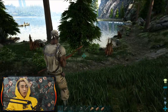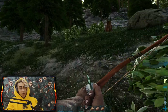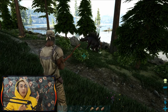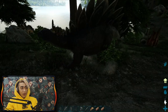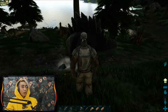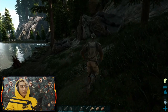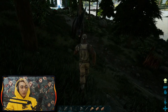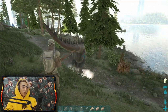On Dododex.com, enter the creature you want to tame - for example, a stego at level 55. It will tell you how much food it takes, how much time, and how many arrows, punches, or slingshot hits it will take. I just checked: a stegosaurus level 55 will take around 15 headshots with tranq arrows, about 200 mejoberries to tame, and around 20 minutes. We can definitely do this - use the terrain to always stay higher than the stego.